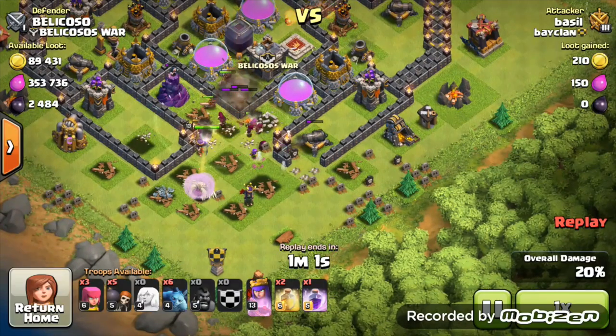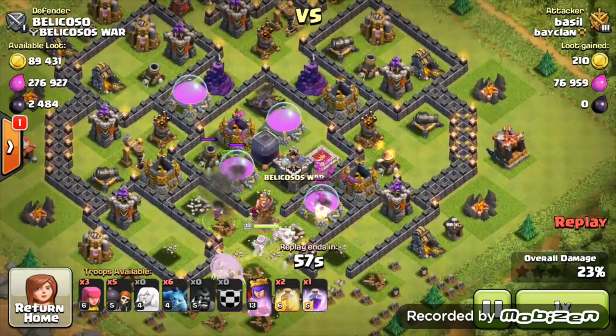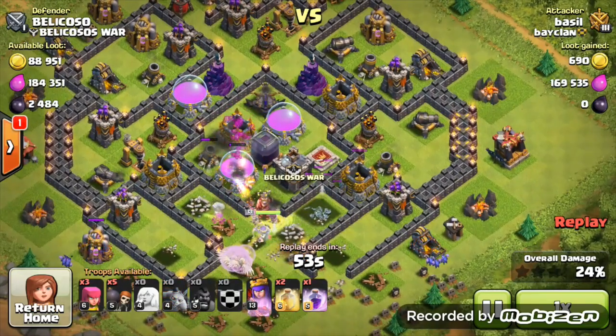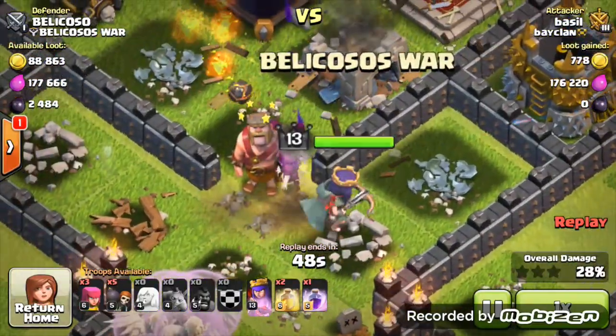The con for this attack strategy is that when you use the dark elixir to upgrade your king and queen, you can't use this strategy. That's your main downside. But as you can see, the way Barzil has done it, he's opened through that wall and the queen is very close to the center.